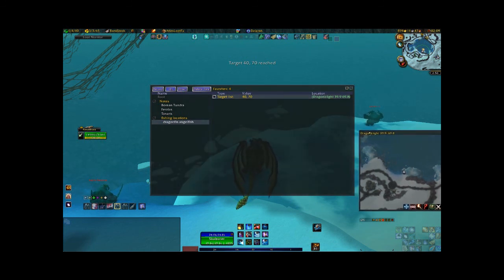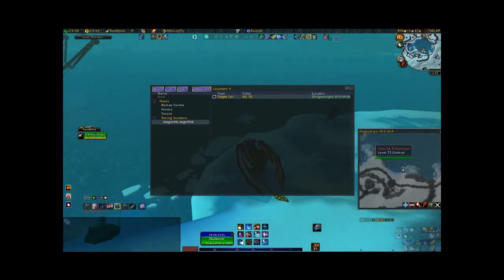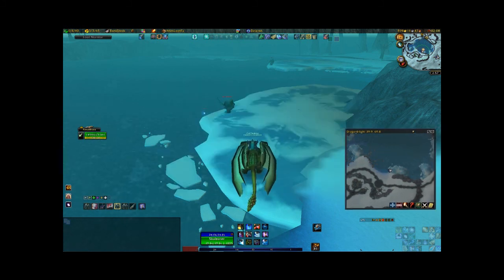One thing you need to know about coordinates: they're independent to the area you're in. For example, Dragonblight and Sholazar Basin are going to have completely different coordinates. So 39.9, 69.8 here in Dragonblight is going to be a completely different place than 39.9, 69.8 somewhere else. So keep that in mind — you have to be zoned in first.